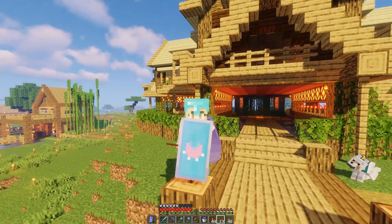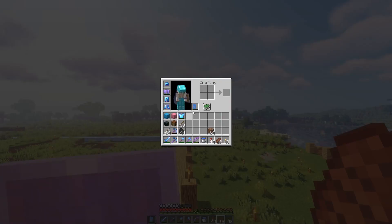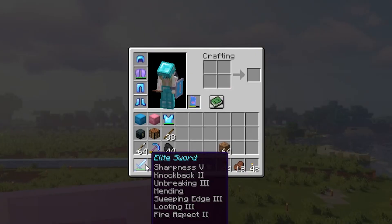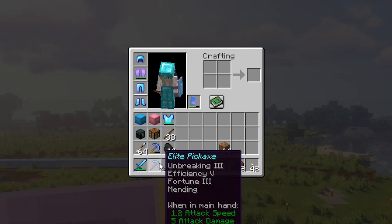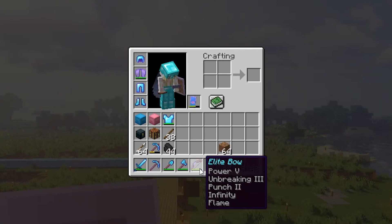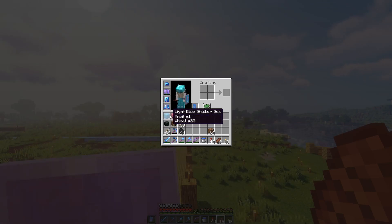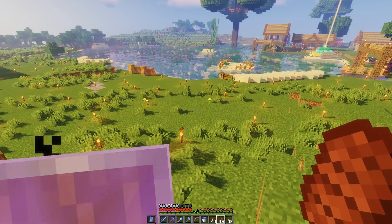We did get a mending villager, so that's why everything has mending on it. I've got my elite sword with seven enchantments — I did not know you could have seven. It's totally OP. I've got my pickaxe, they all have mending, my shovel, my axe, and my bow — I chose to get infinity over mending because infinity is just the best thing ever. Also got a silk touch pickaxe here. My ender chest is with me, plus two shulker boxes, and yeah that is my inventory.